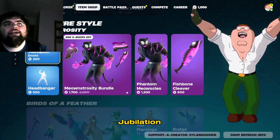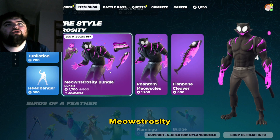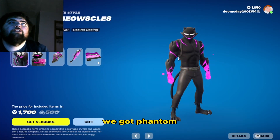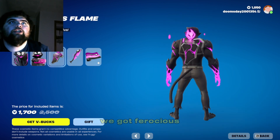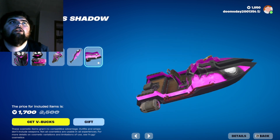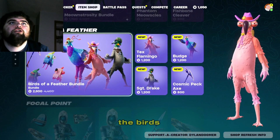So now we got Jubilation Emote. Headbanger Meowstrocity Bundle. We got Phantom Meowstrocity, we got Ferocious Flame Backbling, Fish Bone Cleaver, and Ferocious Shadow Item Wrap.